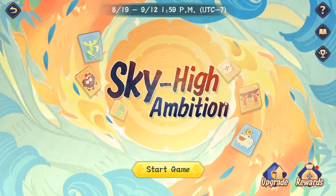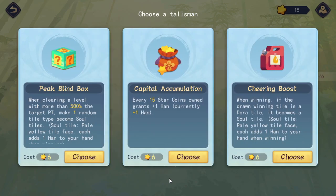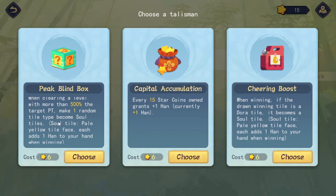Alright, it's time for some more Mahjong Balatro. I was excited to play this last night - encoding overload, that's impossible and maybe even improbable. Let's see what we get first: when clearing a level with more than 500% of the target TP, one random tile type becomes soul tiles. Soul tiles are pale yellow faced tiles. Each adds one haunt to your hand. One random tile type becomes soul tiles, so theoretically you could go for full flushes and then get 10 haunts every time you win. Each 15 star coins owned grants one haunt. If the drawn winning tile is a dora tile, it becomes a soul tile. I think we're just gonna have to go with this - they added soul tiles to the game.